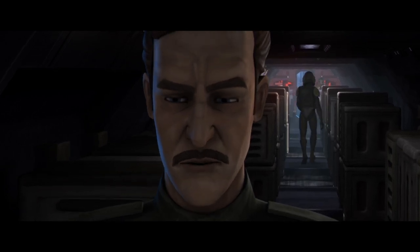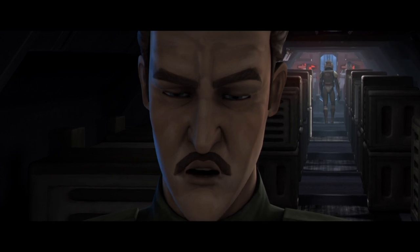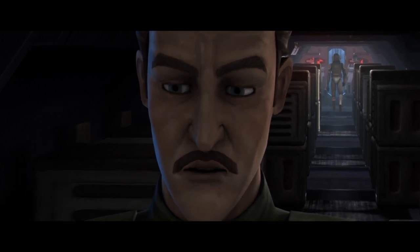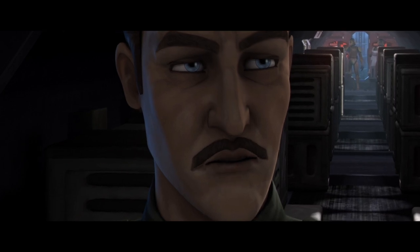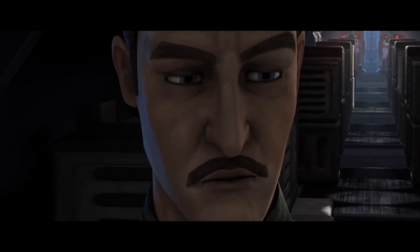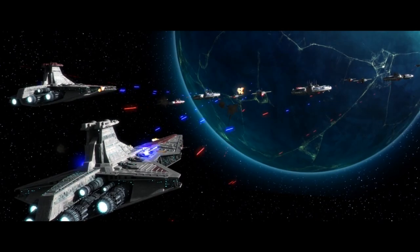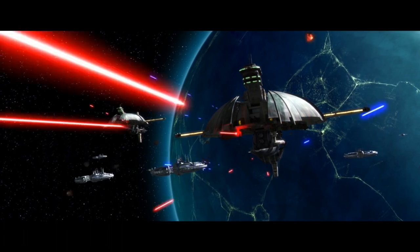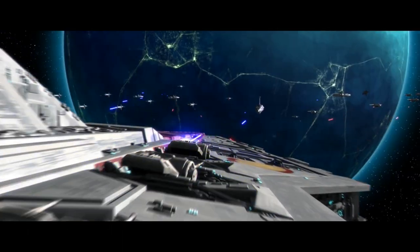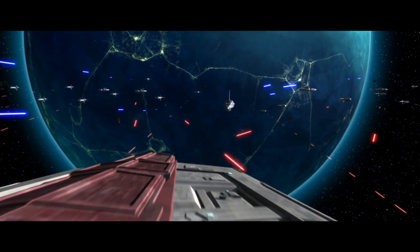"A corporate fleet was blockading Malastare, a fleet led by Trench. He tore our ships apart. We barely escaped with our lives, and a Jedi-led task force moved in to settle the matter. Trench's ship was destroyed, and we assumed he went down with it." The Harch was presumed dead when his cruiser was destroyed by the Jedi, but he would eventually resurface as an admiral in the Separatist Navy and wage war against the Galactic Republic, seeking vengeance on the Jedi Order that had once outsmarted him.